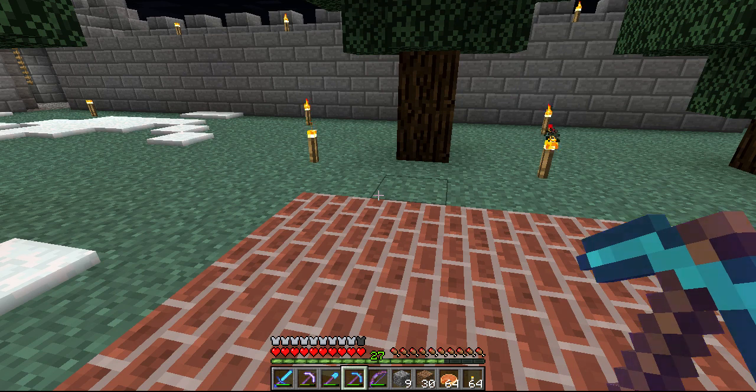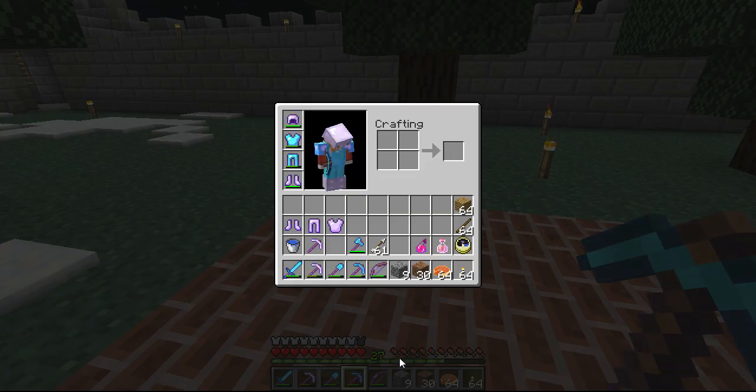Then you take your four pieces of obsidian and a book — which will require you to have one piece of leather and three pieces of paper, which requires sugar cane. So technically you need five diamonds, a piece of leather, nine pieces of sugar cane, and four obsidian. With that, craft up an enchanting table and you can start using your levels. You can see I'm level 27.